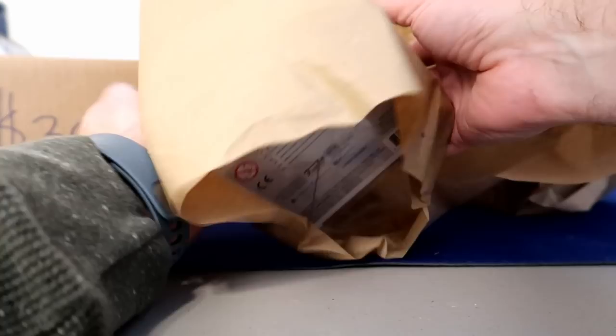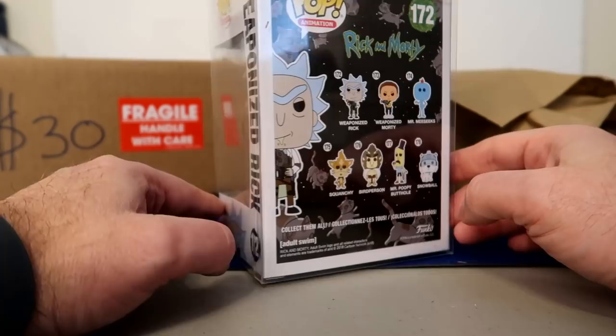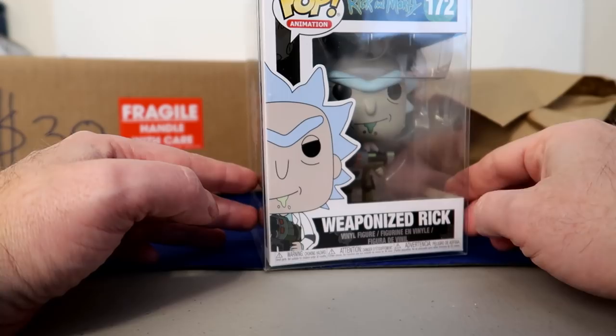The first pop is Weaponized Rick. I do collect Ricks and Mortys — I have two of each, so this will be my third Rick. I haven't really collected the other characters from the show; I'm just going to stick with Rick and Morty. There is a chase version of this one, but this is the base, so I don't think it's worth all that much. The second one must be the exclusive.